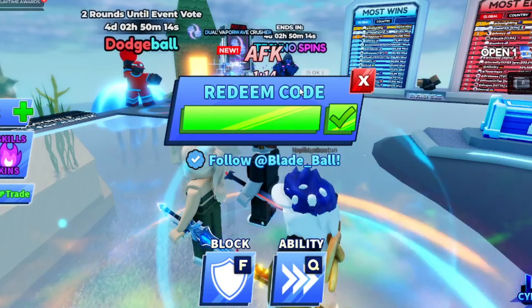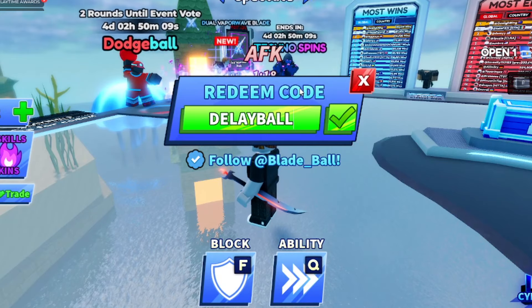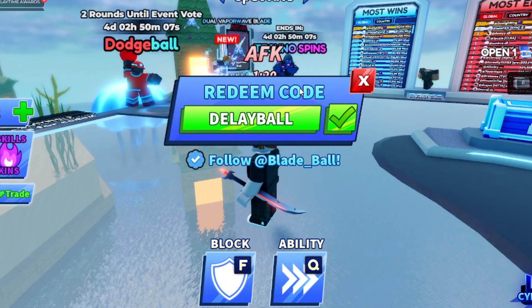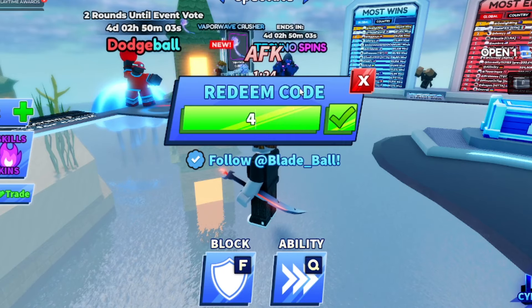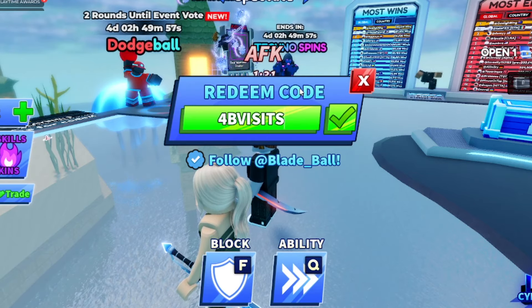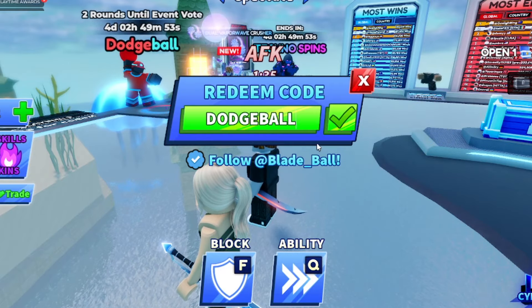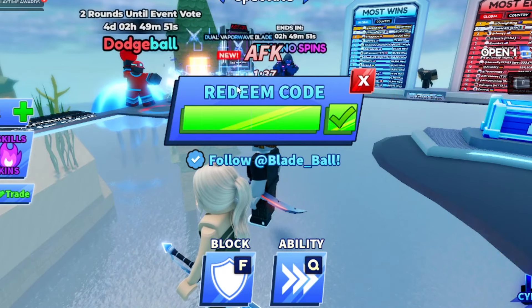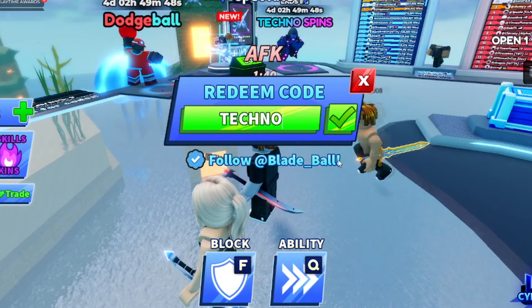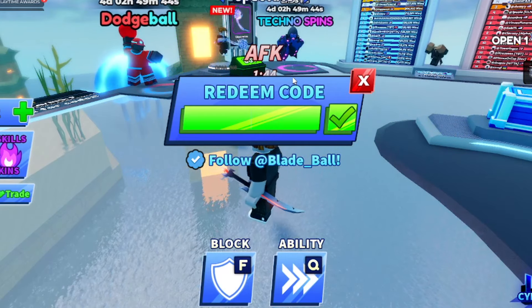The newest update is Phoenix, so let me try 'phoenix', 'trialphoenix', 'boss', and 'bossfight' — none of those are working either. But try this one: 'delayball' — D-E-L-A-Y-B-A-L-L. And then '4bvisits' — I've already redeemed those by the way, so you can get them for yourself. Also tried 'dodgeball' and 'techno' — both invalid.